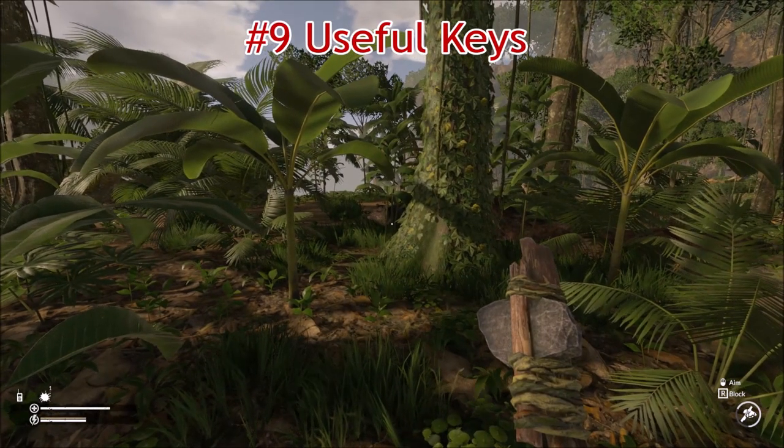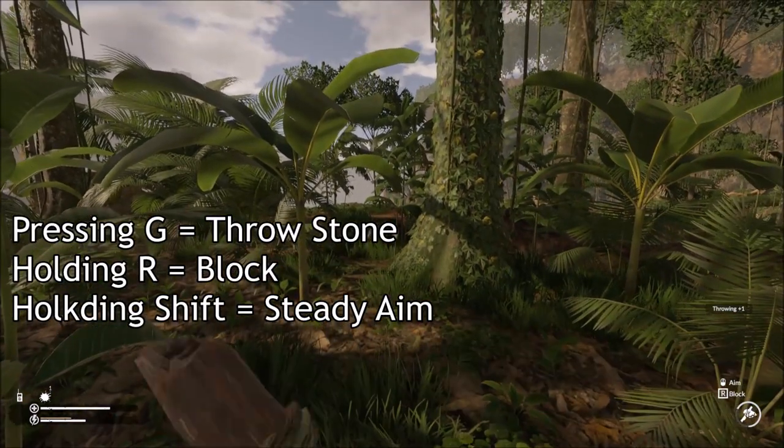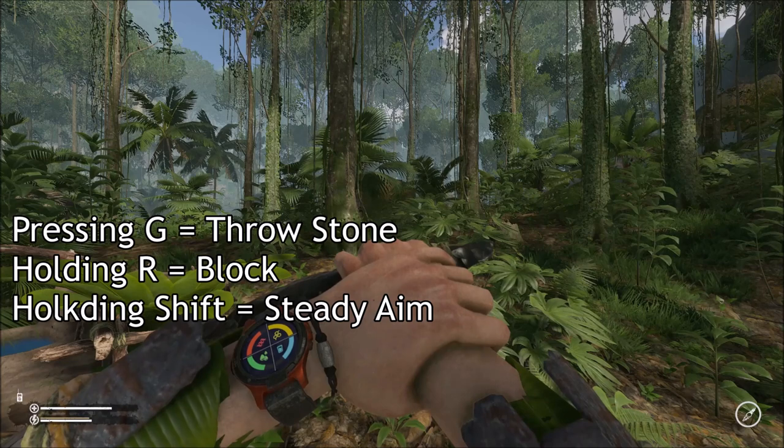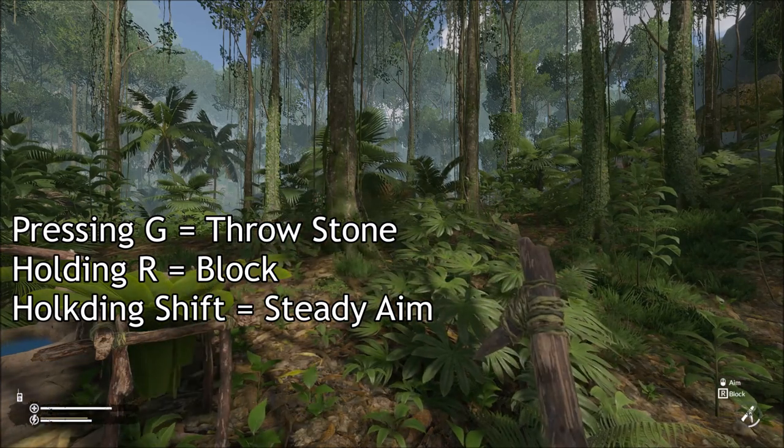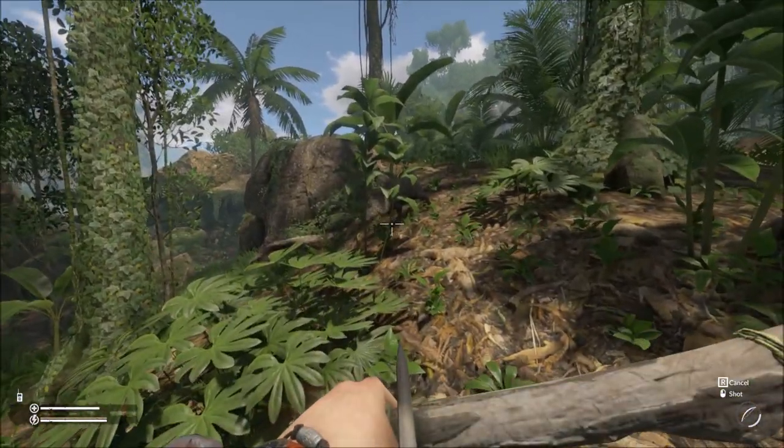Number 9: Useful keys. By pressing G you will throw small stones which can be a good way of getting coconuts. Holding R will block attacks and may save your life. And whilst aiming your arrow, holding shift will steady your bow.